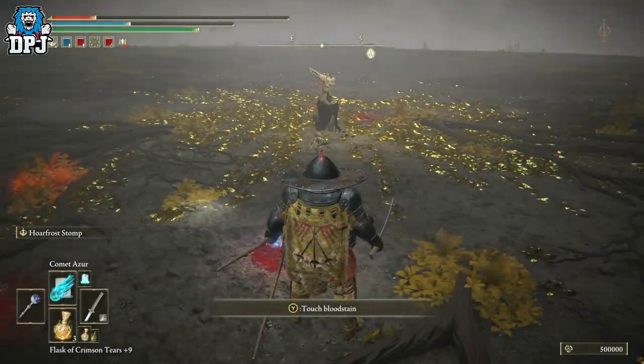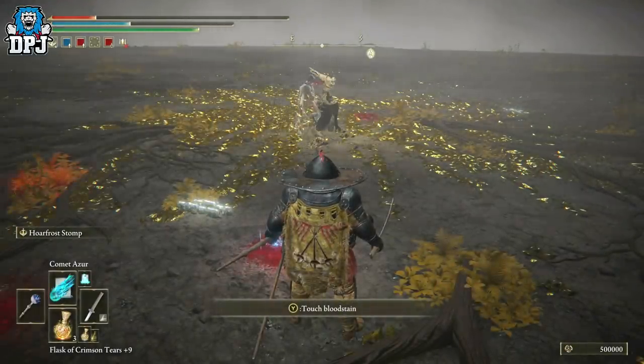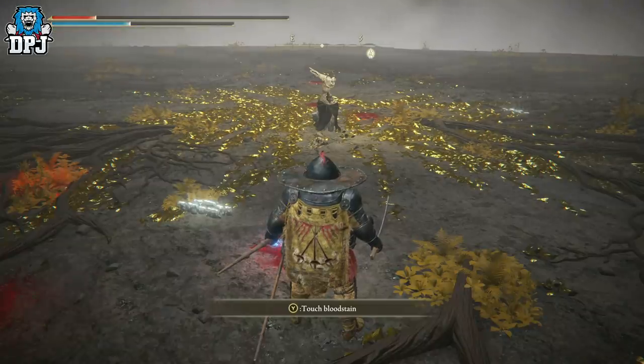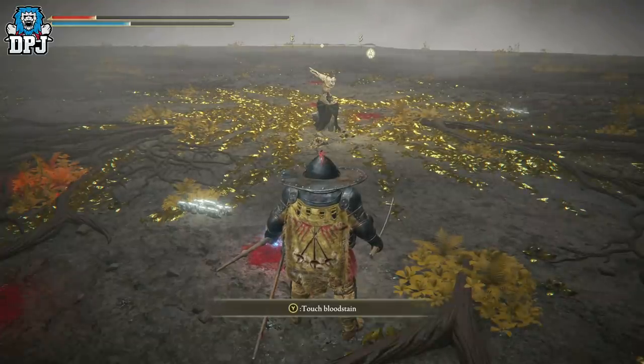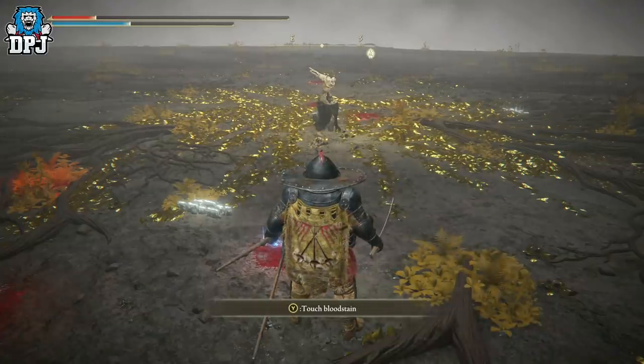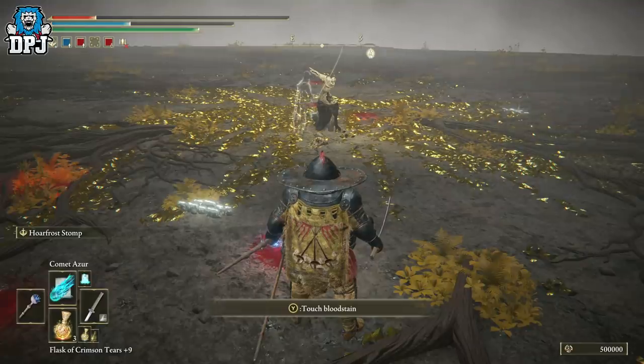And that is it — it really is that simple. Phase one: you don't even get touched. Phase two: get behind the boss as much as you can and stomp with the Hoarfrost Stomp. Make sure your mimic has tank gear on. You can boost yourself and your mimic with better talismans than what I used. That is how you defeat the last boss. If you enjoyed the video, leave a like — it really helps out. Subscribe for more Elden Ring content, and I will see you on the next one.